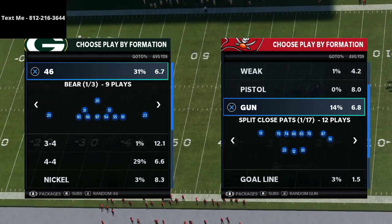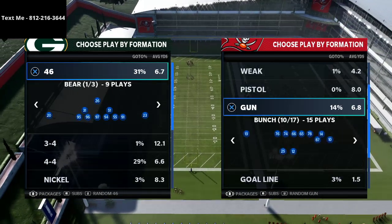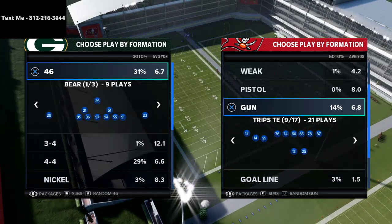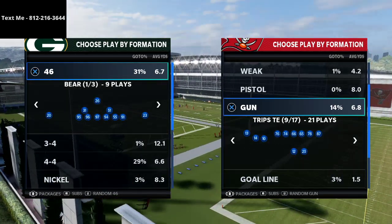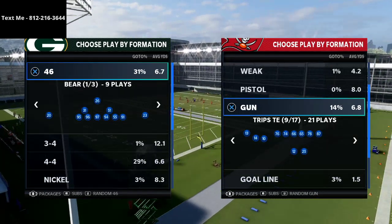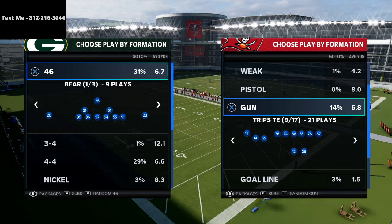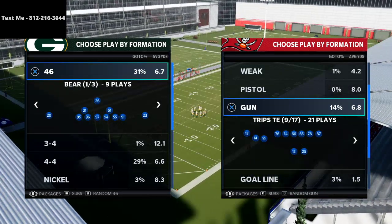I think TNC probably came up with this. I ran across it against my opponent Skywriter last night, went to the lab in practice mode, and thought this was just an incredible route combination I had to share. It comes from the gun trips tight end formation, and I honestly experienced some of it against them in-game prior to that.